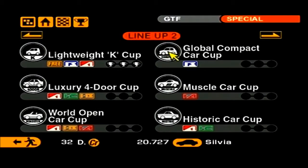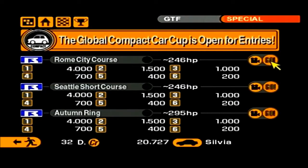We're going to do Roma City Course this episode, Seattle Short Course next episode, and Autumn Ring the episode after — you get the idea. So this episode we're going to start off with Roma City Course.